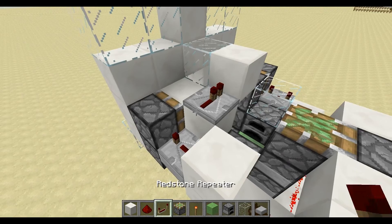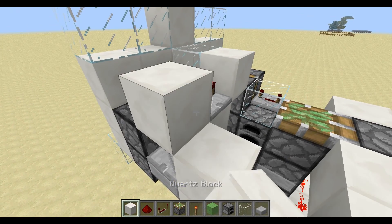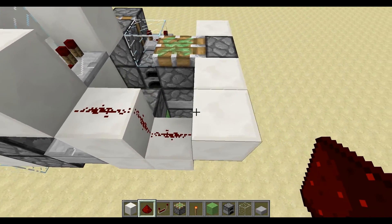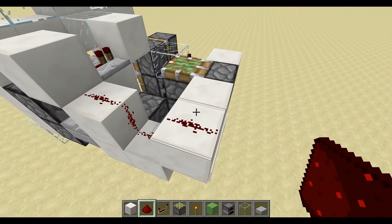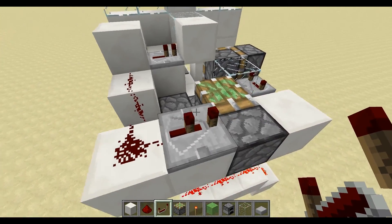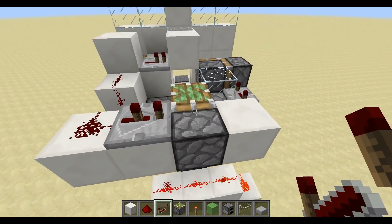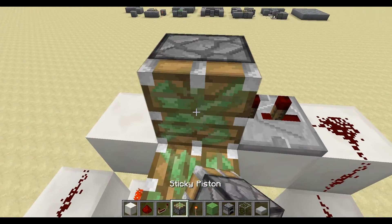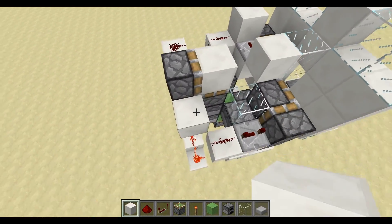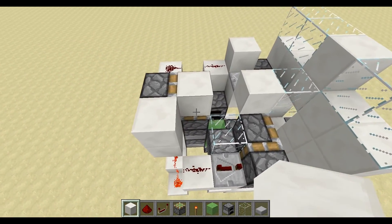After that you want to add a block right there, some dust there, and then put a dust there, a repeater on two ticks — I think that might not be correct, I'll check that in a minute. Then put a sticky piston right there, and another one there, and another one there.